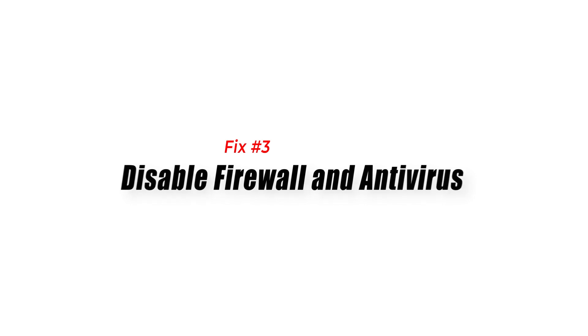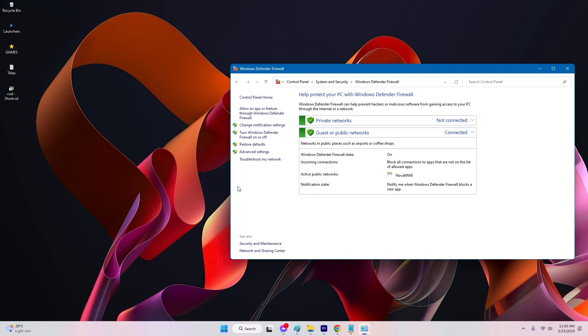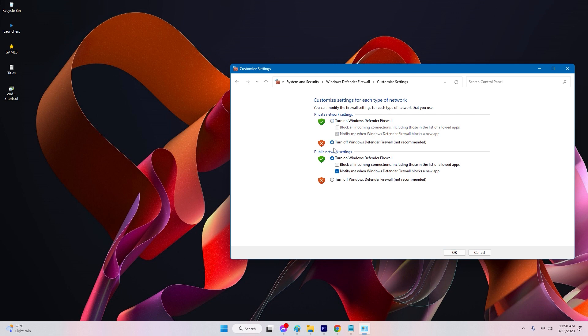Fix 3: Disable Firewall and Antivirus. Temporarily disable your firewall and antivirus software, as they may block the necessary network connections for Age of Wonders 4 multiplayer. Remember to turn them back on once you have finished playing.